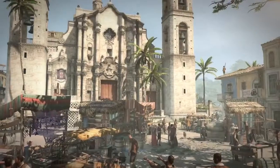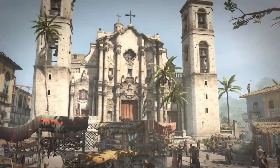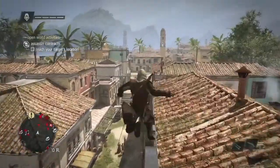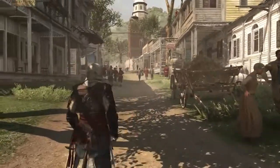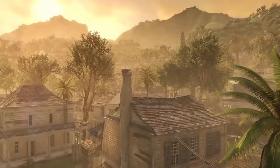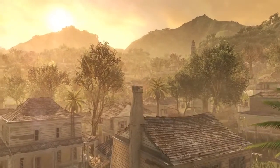The cities in Assassin's Creed IV are incredibly diverse. Havana is this beautiful, bustling metropolis — one of the biggest cities in the New World at the time. It's very European in flavor, very sunny, very warm. Kingston is more like a young British colony, so we have a different kind of architecture. The landscape is very different — it's very lush, with beautiful mountains in the background. We have a very strong difference between the different locations of the game.